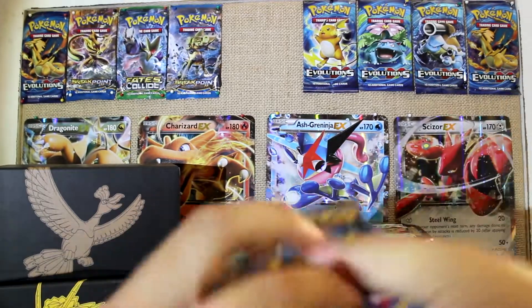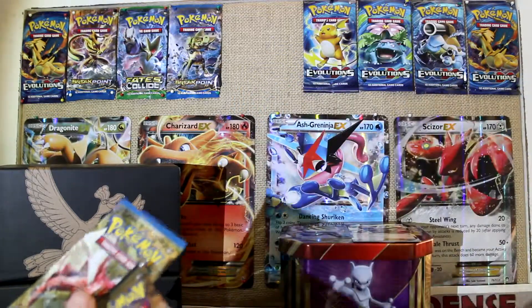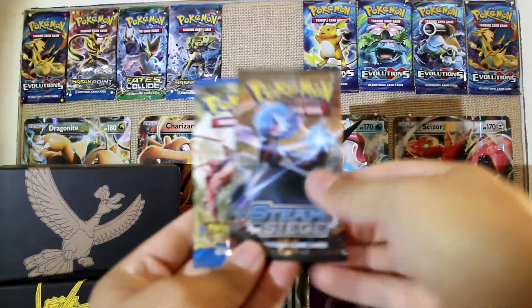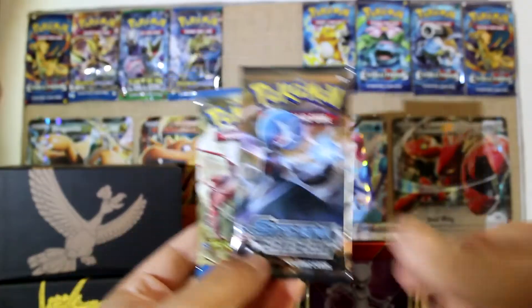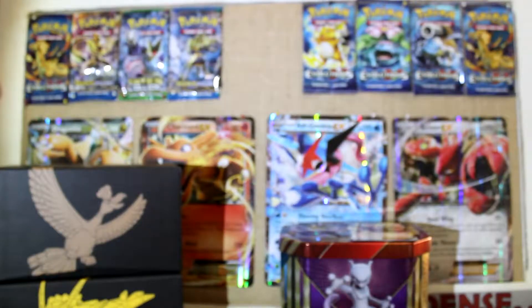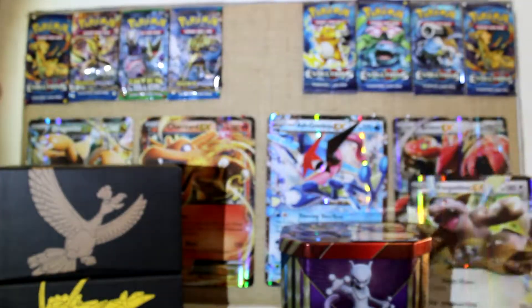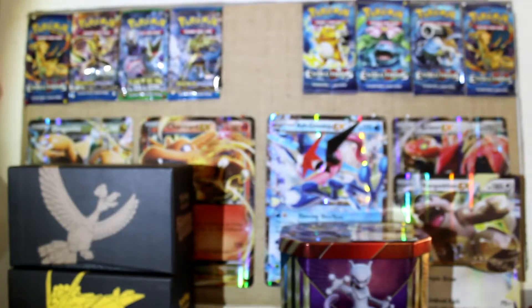Here are the four packs. There's a card code card. For boosters we have two Evolutions and two Steam Siege packs. And almost forgot — the oversized card, same as the smaller one. So let's get into these booster packs.